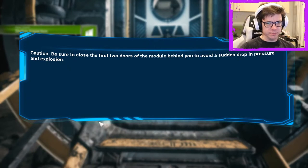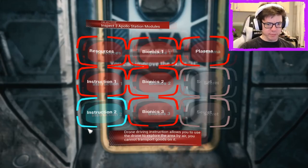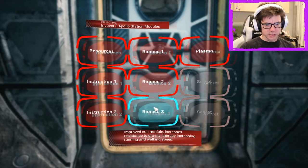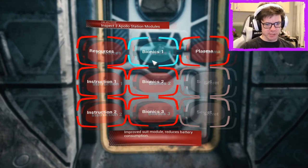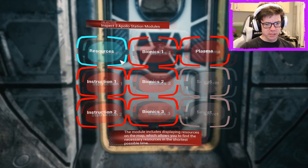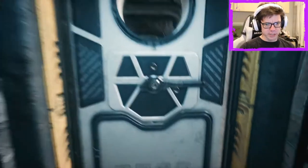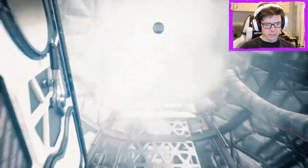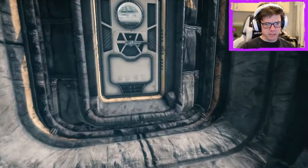Be sure to close the first two doors of the module behind you to avoid a sudden drop. Got it. I can improve skills, thereby increasing running and walking speed, improve radiation resistance, and manage battery consumption. We did the thing. Alright, we've got to shut the door behind us though. There we go. The Moon Relax.